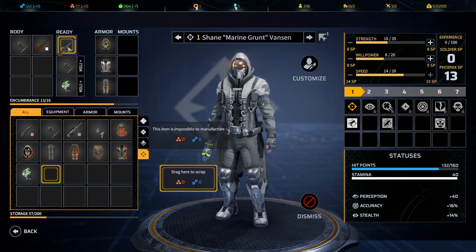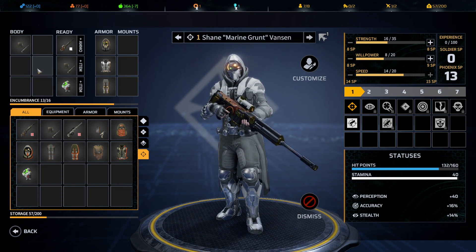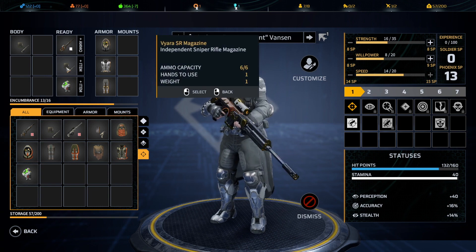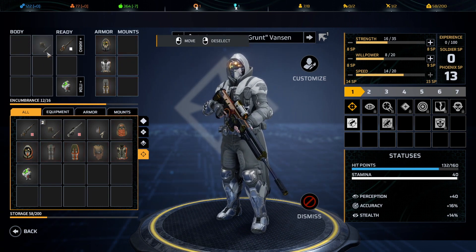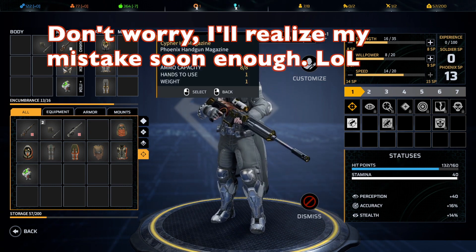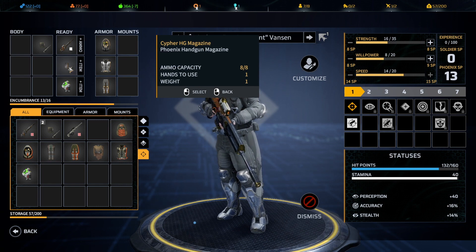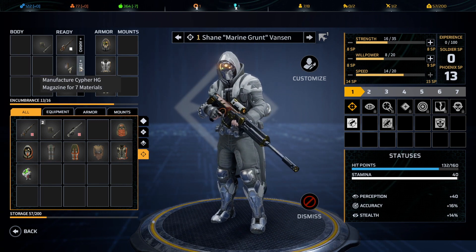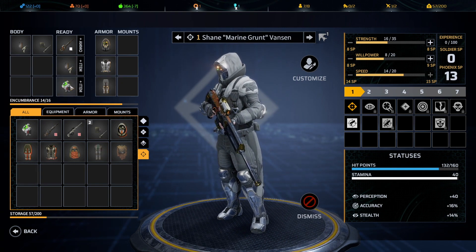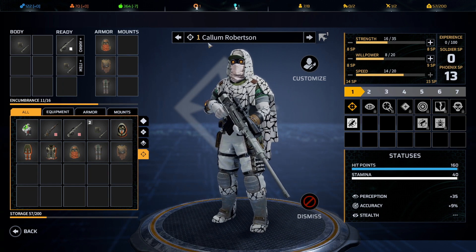We'll give Shane one of those upgraded pistols to get him outfitted, plus some backup ammo. We're starting to run low on resources already, but we'll spend seven materials for the extra cartridge. Shane, you are ready to go. Calum, I'll keep you a little more bare bones — you're a veteran with experience from other seasons, so you can defer to the new guy for the fancy stuff.